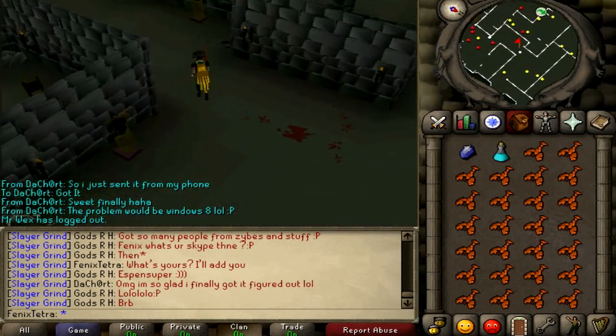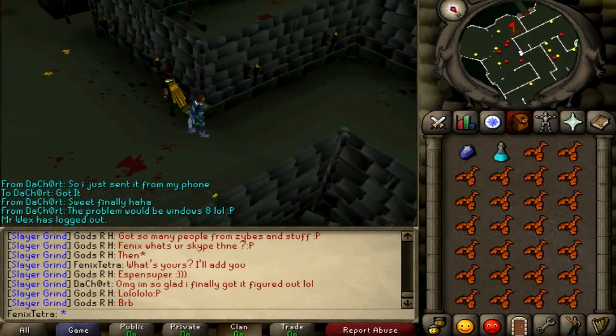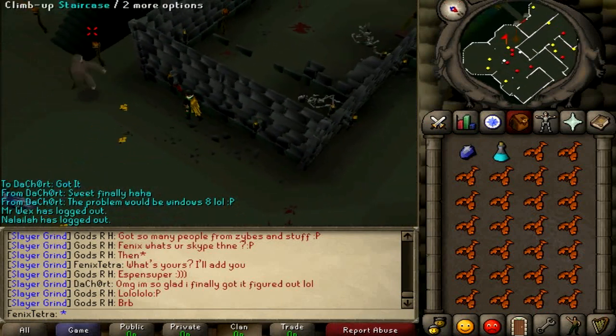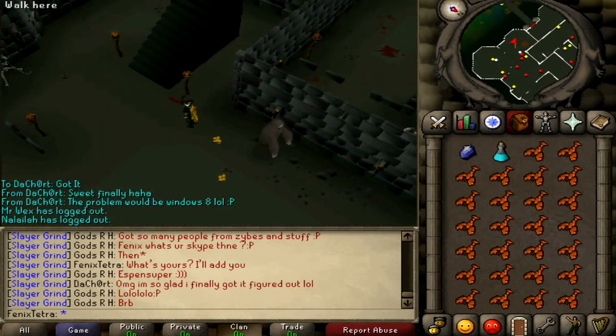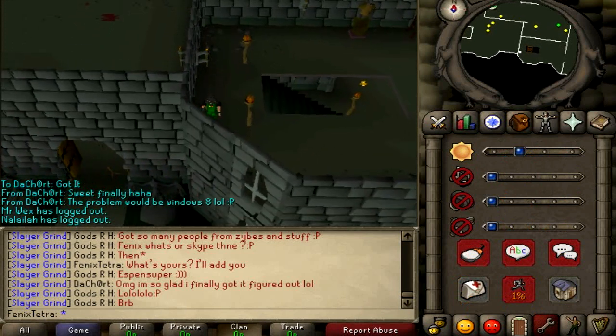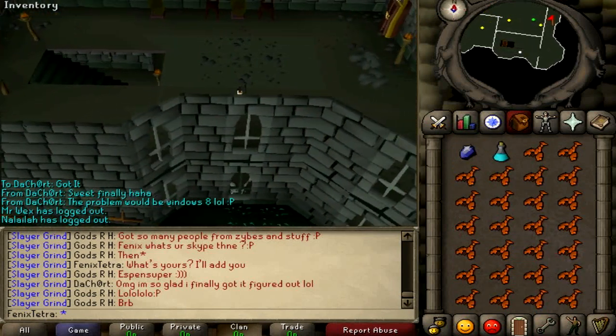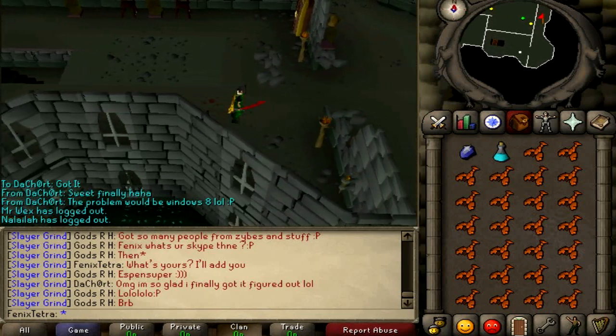Basically what you're going to need before you even start this task is a good magic defence bonus, because they are a magic based monster. They only attack with mage and they attack with a lower end fire blast spell — it's not the equivalent of a fire blast but just a little bit weaker — so using Dragonhide is a must.